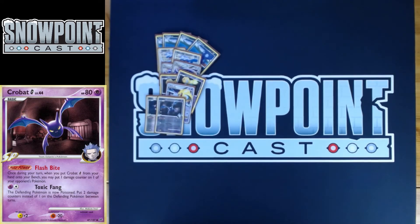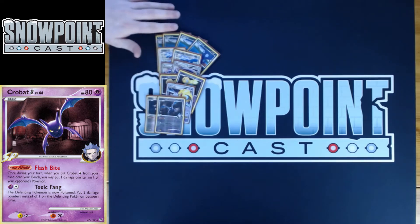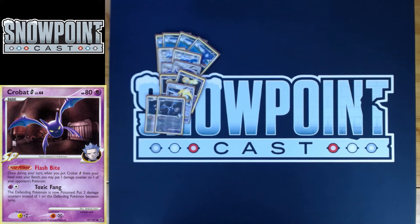You play one Crobat G as well. Crobat G's got 70 HP, free retreat, resistance to fighting, and a weakness to lightning. The power is called Flash Bite — when you bench Crobat G, you can choose one of your opponent's Pokemon in play and put a damage counter on it. That has synergy with Sableye's second attack: say you're versus another Sableye — you drop a Crobat, attach a Special Dark, now they're at 50 and you kill them. You can do that on your first turn if you have a Crobat, a Special Dark, and you start Sableye — a really strong combo.